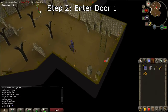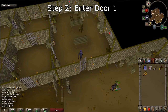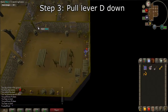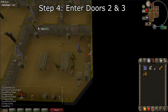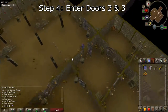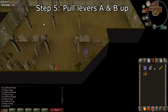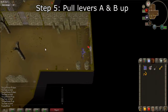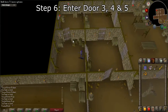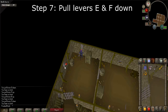Step 2: Enter door 1. Step 3: Pull lever D down. Step 4: Enter doors 2 and 3. Step 5: Pull levers A and B up. Step 6: Enter doors 3, 4, and 5. Step 7: Pull levers E and F down.